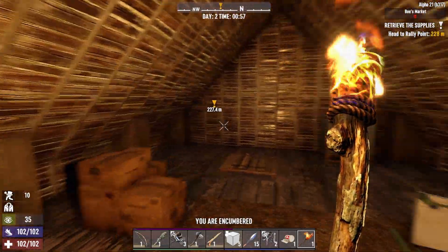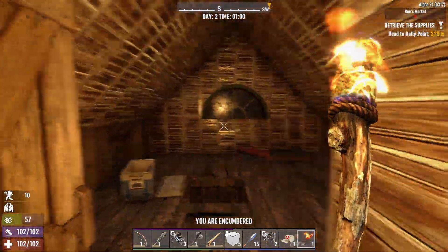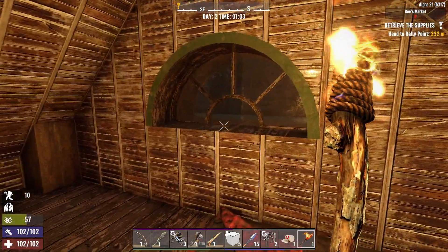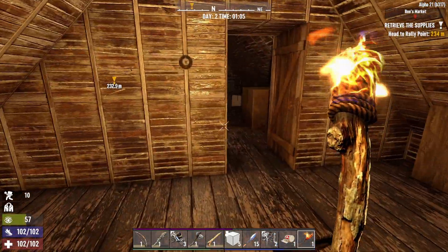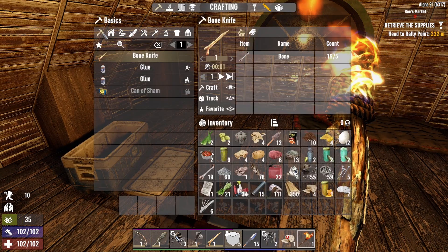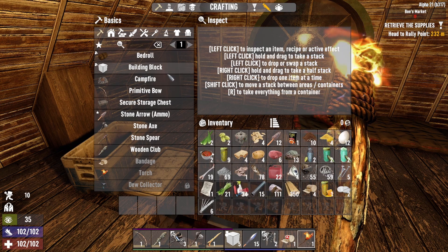Welcome back to 7 Days to Die, Double Time, where we have 30-minute days, double XP, double loot and double block damage to really speed things along. Don't have any time to waste — I've got a couple of hours until daylight on day 2, so let's get to crafting.